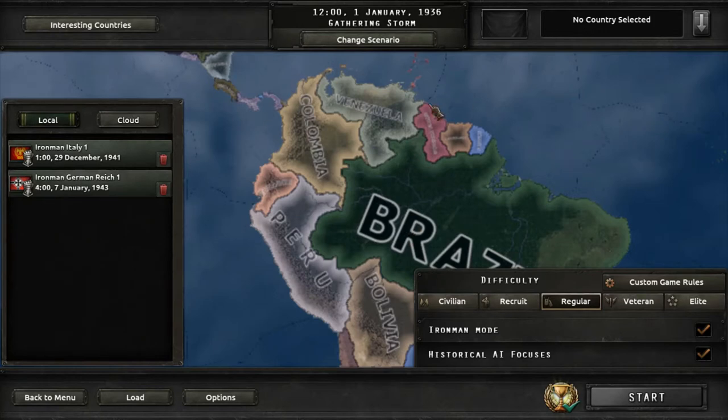Gran Colombia is a formable nation that requires territory from Peru, Ecuador, Colombia, Venezuela, and Panama.